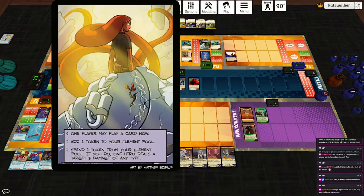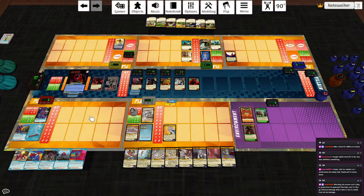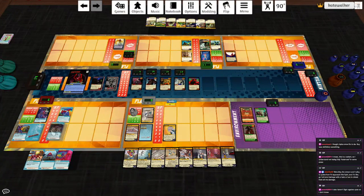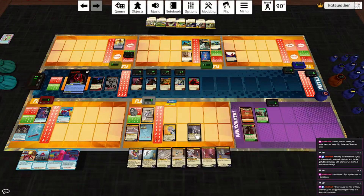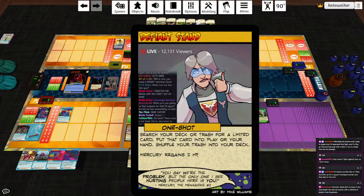One player may play a card, add a token to your element pool, or spend a token from your element pool — if you do, a hero deals a target three damage of any type. Let's have Mercury do three sonic damage to Apex. Pseudo plays Perfect Disguise — reveal the top two cards of a deck, discard one and replace the other. All the damage reduction is gone. I don't want Hunting Party — that's a rough choice. Then with his power he'll hit Apex for two and play Clobbering Arms, hitting Apex for three. Destroy the other shape, draw a card, and hit Apex for three again. Lots of damage.